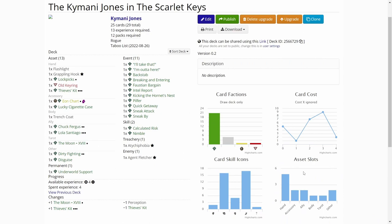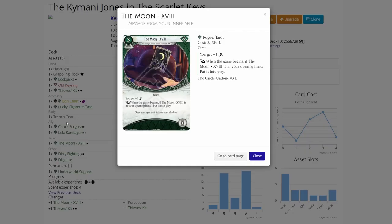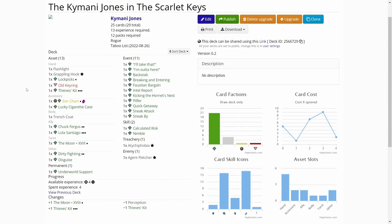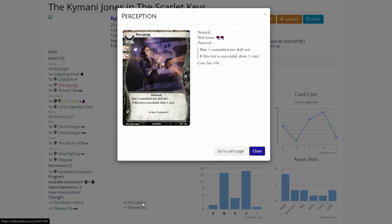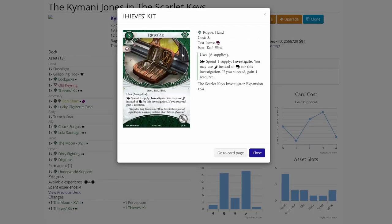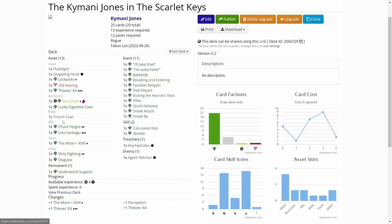We are over on ArkhamDB.com. There are two cards I changed into the deck: The Moon and Thieves' Kit level 3. I removed Perception because I really don't need most of the intellect icons most of the time, and of course replacing the Thieves' Kit level 0 with the level 3. So that is all the changes to the deck.